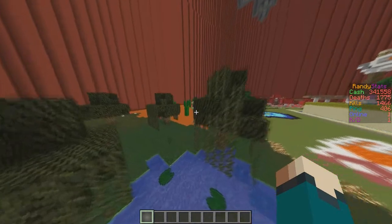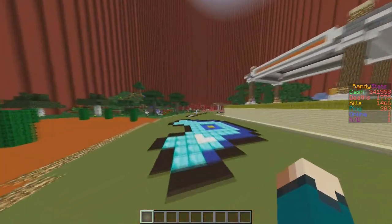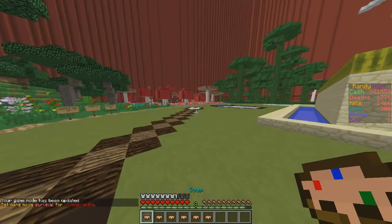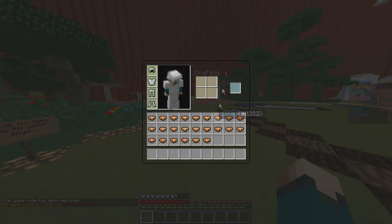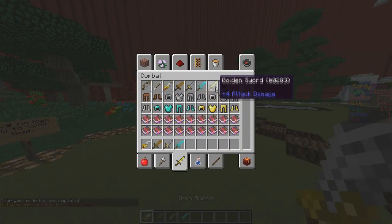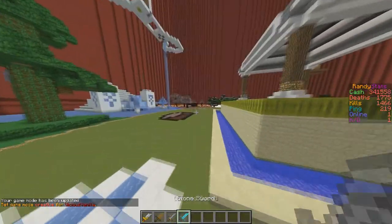I'm also giving away this pack — this is my HGPack. It's kind of boxy, you could say. Here's the soup, it looks pretty cool. Here's an inventory, and let me show you the sword real quick. Here's the iron, wood, stone, and diamond, so you guys enjoy this.